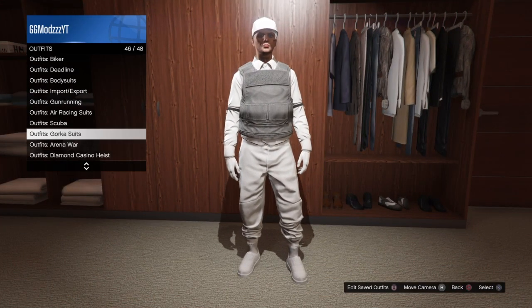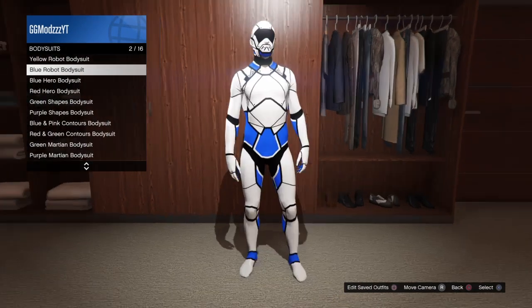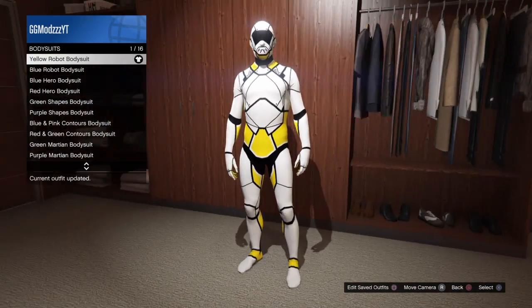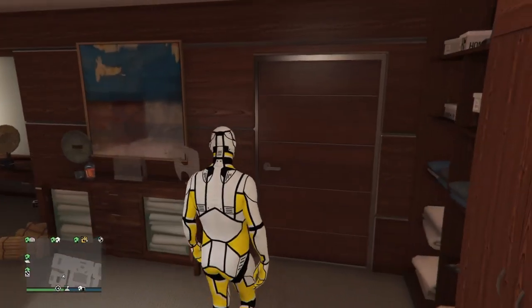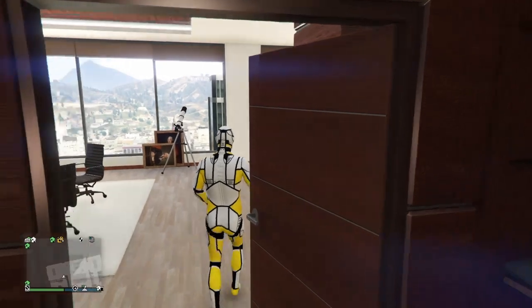Once you've saved the outfit, go down to the outfit selection, then go to arena war and select bodysuits. Select the yellow robot bodysuit.